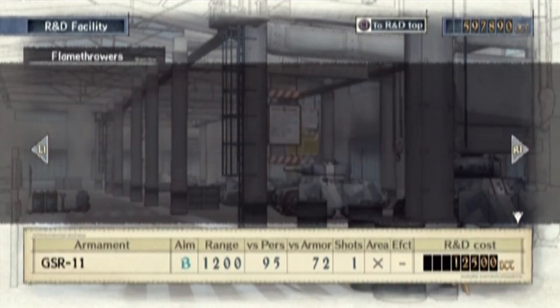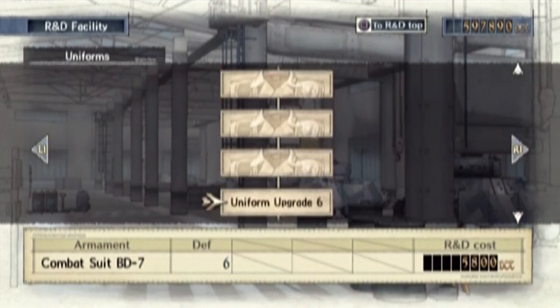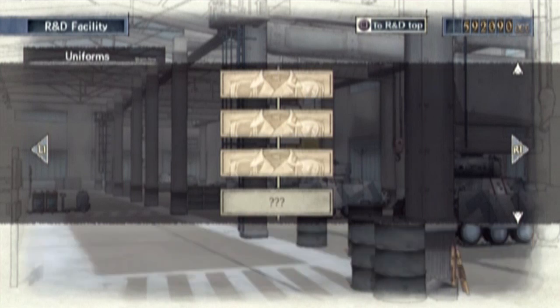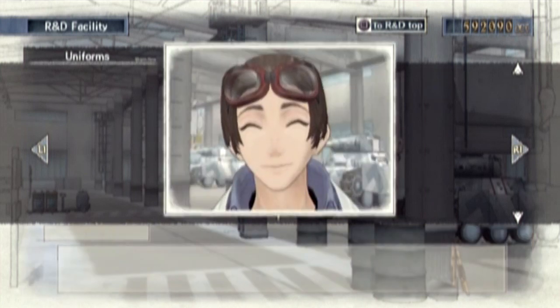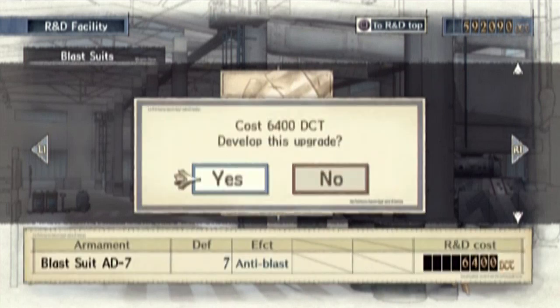No new snipers. Flamethrowers? No. Hand grenades? No. Uniforms? Aha, I knew it! This is way cheaper than the guns — it's only 5,000 for armor. You'd think it'd be just about as expensive, but no. I guess they don't care about armor.